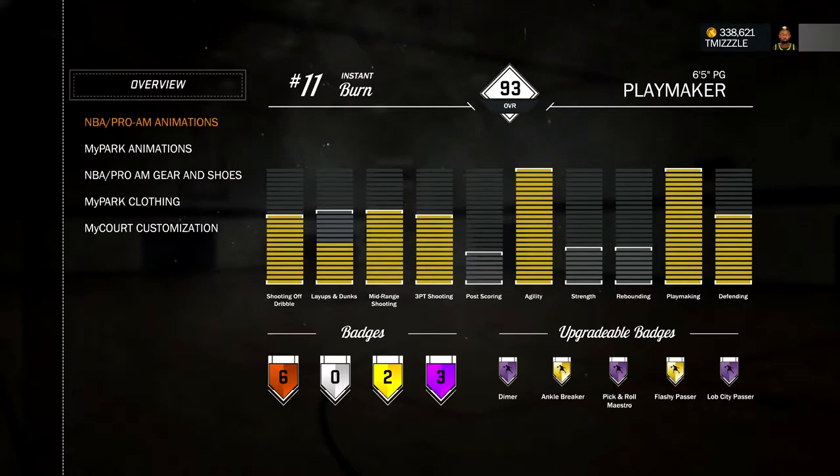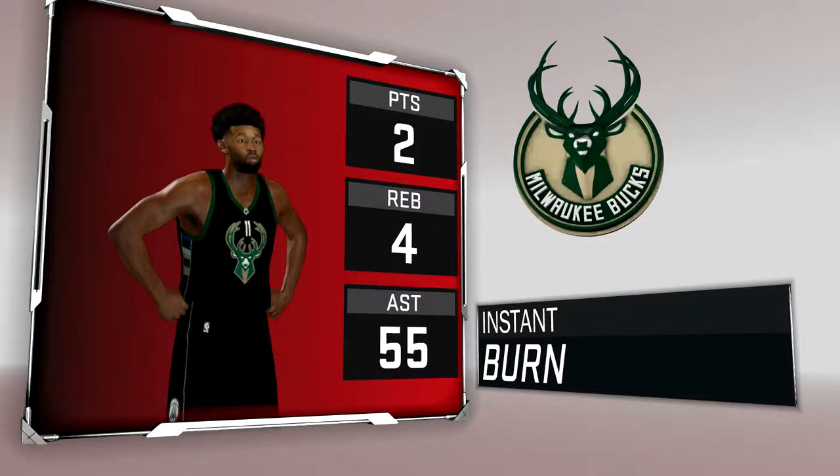Yes, man, it really is me, Mizzo, aka The Instant Burner. I'm going to show y'all how to get the Hall of Fame diamond badge the fastest, and also how to get at least 50 assists a game and how you work towards other badges while you're getting this badge. So stay tuned.